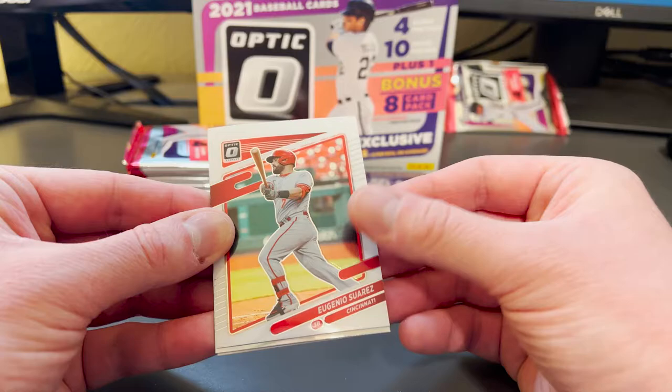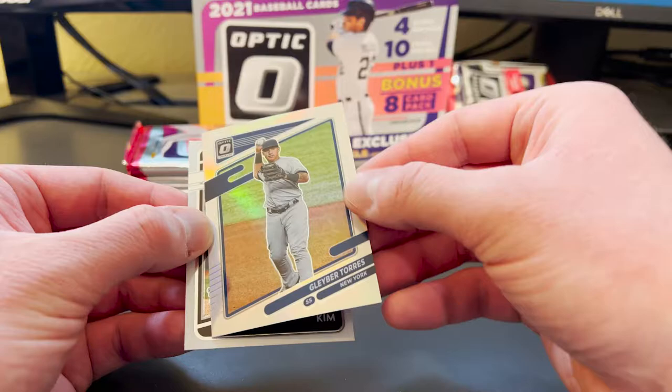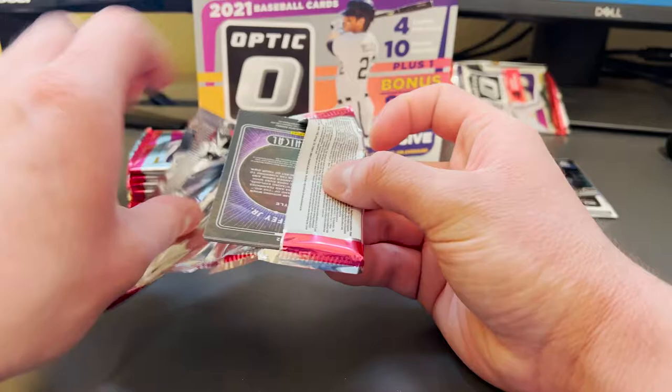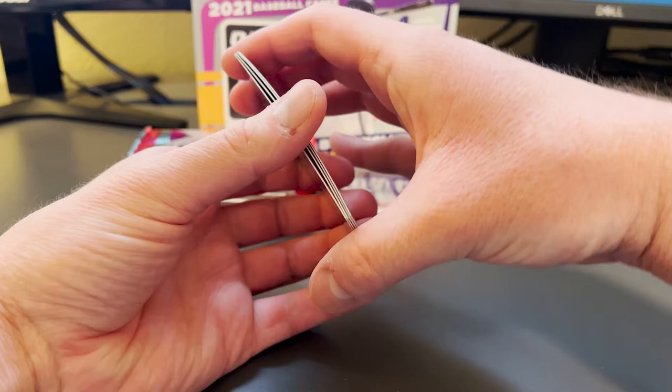We start off with a Spencer Howard and an Eugenio Suarez — a little bit off-center up and down, but what are you going to do? Here's a nice Gleyber Torres prism — you can see it's a more rainbow reflective card. And here's a nice 'The Rookies' card of Ha-Seong Kim. I actually pulled his autograph earlier this year out of Panini Mosaic, if I'm not mistaken.